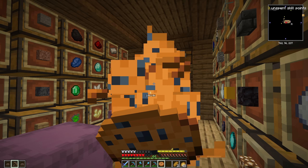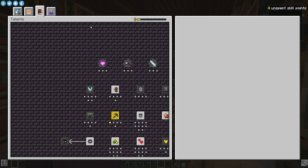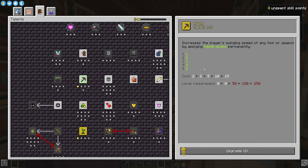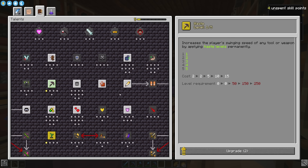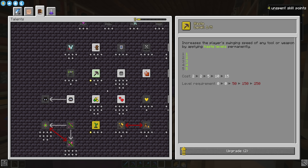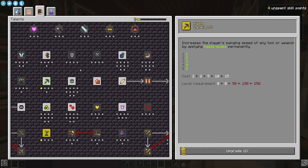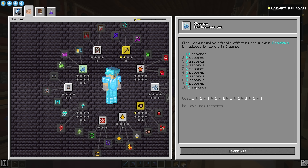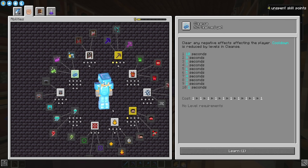Four unspent skill points — we got some options! We are level five now. We could spend two points and have haste two permanently, which would be very good — that means we can instamine most things. Speed would help us move faster. Over in combat skills there's cleanse, which lets us purge negative effects every 10 seconds — just one skill point and it gets rid of poison. That seems pretty good and really worth it.